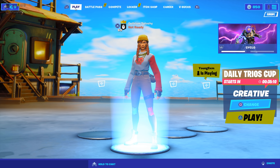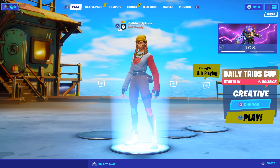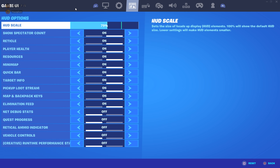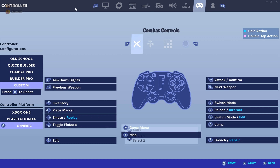The first tip is going to be reducing input delay. Reducing your input delay will make you press every button faster — the game will interact faster. All you need to do is go into settings, go into your controls. Now you'll see there are two layouts that will reduce your input delay: Xbox One and Generic Controls. Xbox One slightly reduces it, but Generic Controls reduces it a lot.